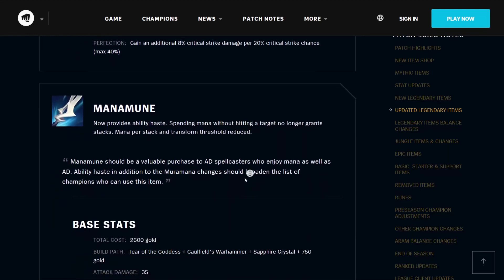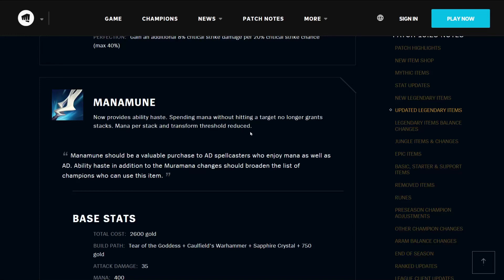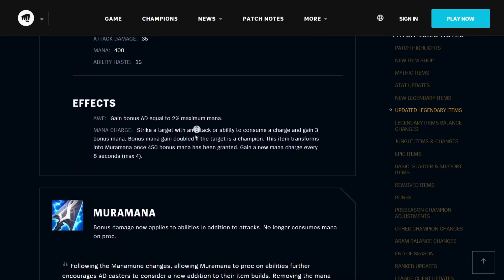The Manamune now provides ability haste. Spending mana without hitting a target no longer grants stacks, and mana per stack and transform threshold have been reduced. Manamune should be valuable for AD spellcasters who enjoy mana as well as AD. It costs 2600 gold, builds from a Tear of the Goddess, Caulfield's Warhammer, a Sapphire Crystal, and 750 gold. It has 35 attack damage, 400 mana, and 15 ability haste. Its effects include Awe, which grants bonus AD equal to 2% of your maximum mana, and Mana Charge, which means striking a target consumes a charge and gains 3 bonus mana — doubled if the target is a champion. This item transforms into Muramana once 450 bonus mana has been granted.